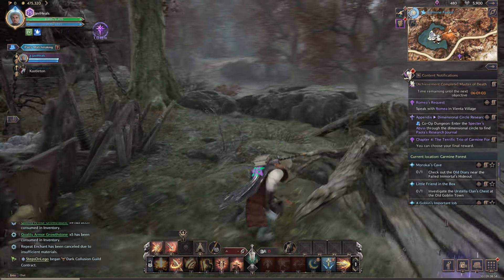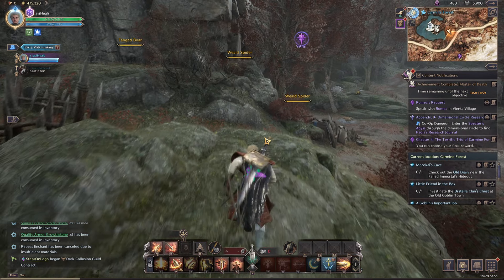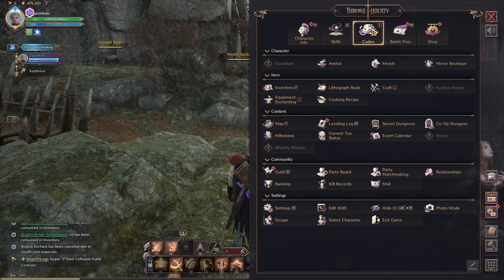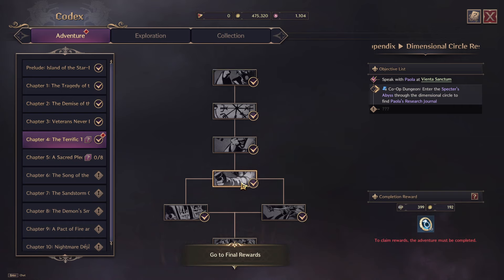I'm going to show you the fastest way that you can actually level up in Throne and Liberty. One of the main ways you're going to be leveling up is through the codex. The codex under Adventure is the main storyline, and this is probably one of the best ways for you to level up.